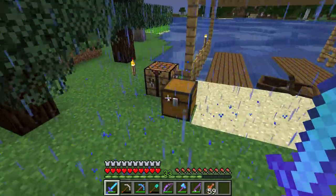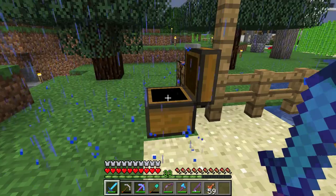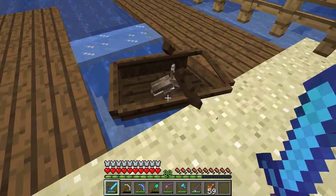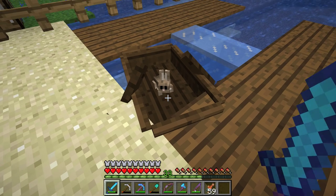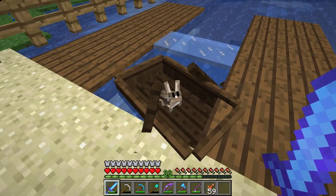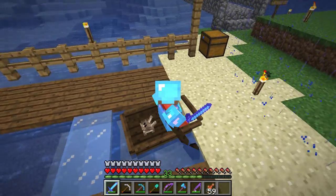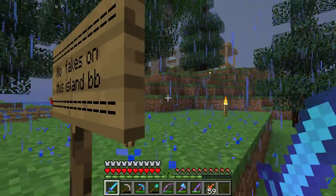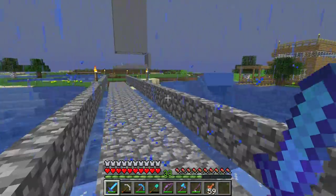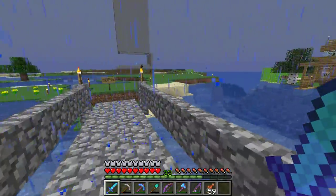We got her dog here. She's got an unbreakable fishing rod with Lure III — tell me that's not the coolest thing ever. And you can ride with it, if I didn't just freeze myself with my Frost Walker. No fakes on this island — that's right. So that's like the main island that we've got going on.